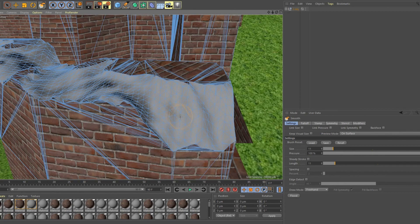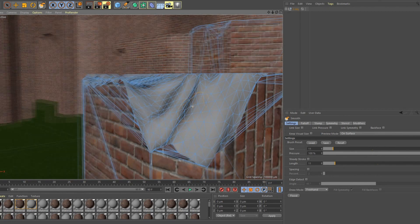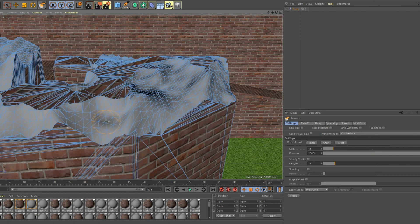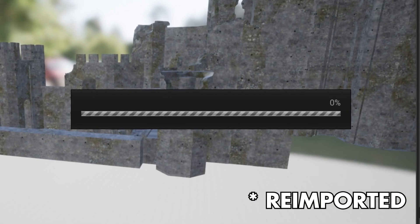Then I used Cinema 4D to smooth the sharpness of noise in the walls. After all that, I re-exported my model into Unreal Engine and got this — a very good model.